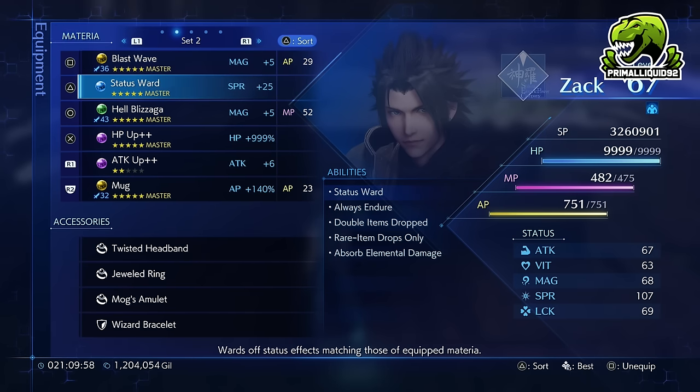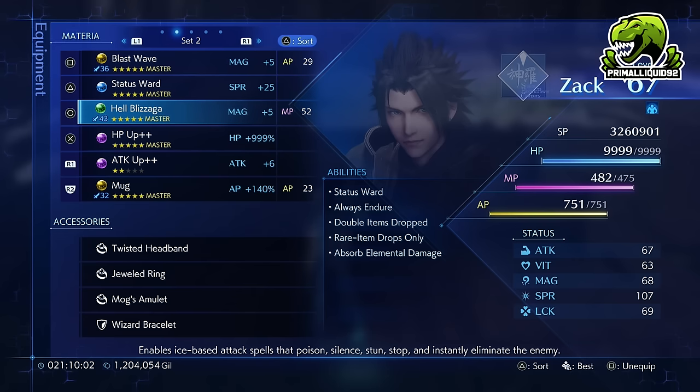Second, we are going to need Status Ward, as high level as possible. We'll also need a Hellblizziger, Firerigger, or Thundiger. The main reason for that is the Hell spells actually have Poison, Silence, Stun, Stop, and Death on them as a secondary effect. So with a Mastered Status Ward, as long as we have a Hell spell equipped, that makes us immune to those effects as well — and the enemies we're going to be fighting do actually inflict those statuses.